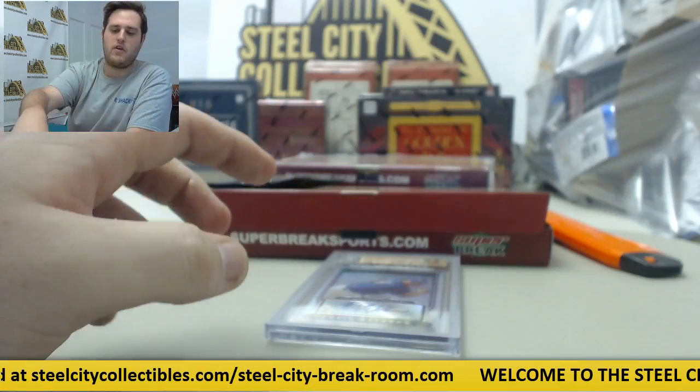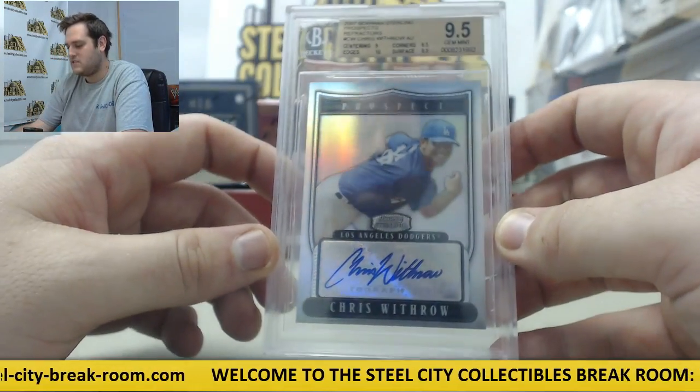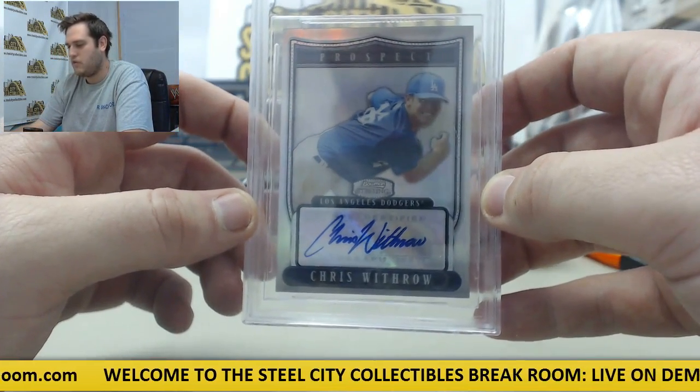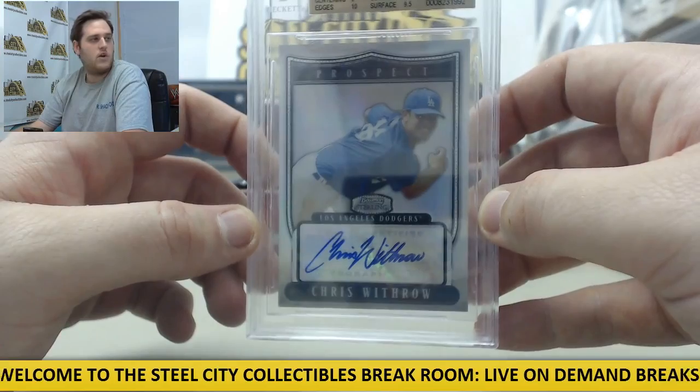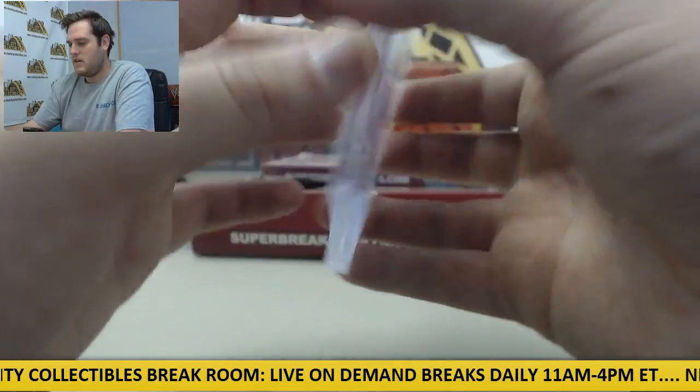Nice picture right there for the Cards. And up next, Los Angeles Dodgers — 2007 Bowman Sterling Prospects, Chris Withrow for the Dodgers. Chris Withrow, 9.5 Gem Mint, 10 auto.